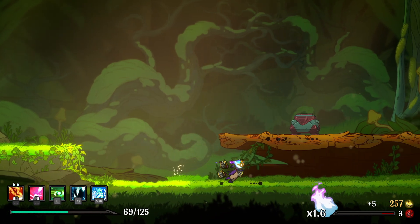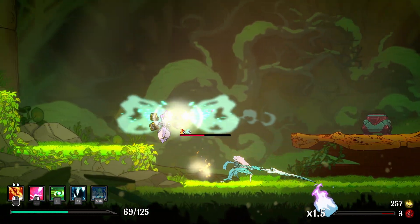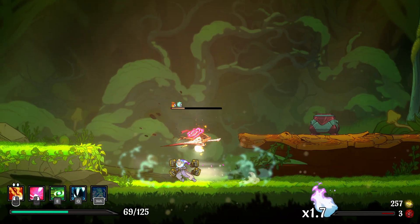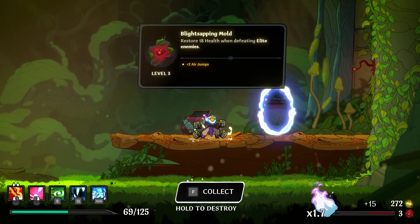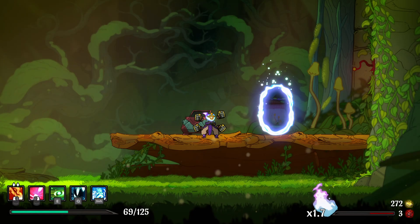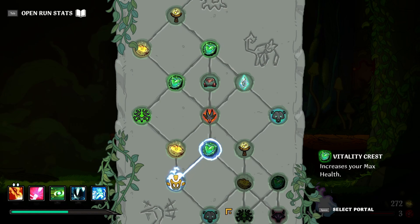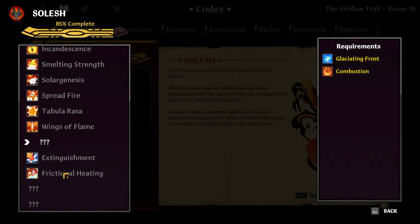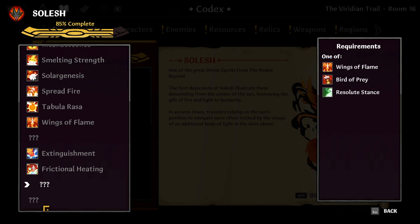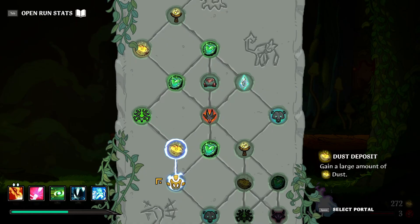Anything else around here? Give me something good — restoring health when defeating elite enemies, that is pretty good, plus 2 air jumps, that's also good. We have this which might open us to what we want, and we don't have resolute stance yet, so let me get extra health instead.